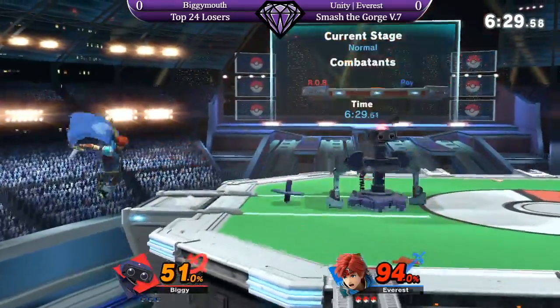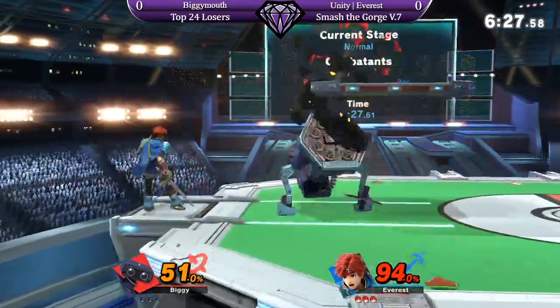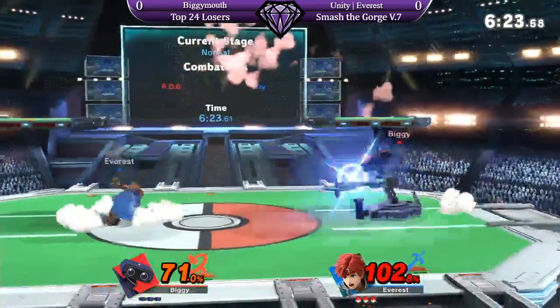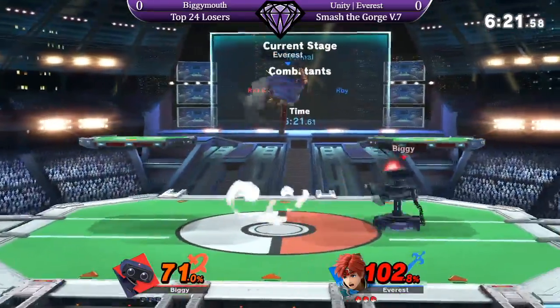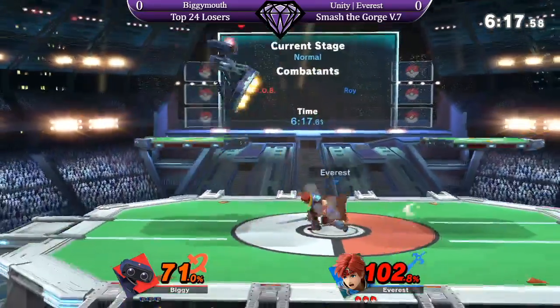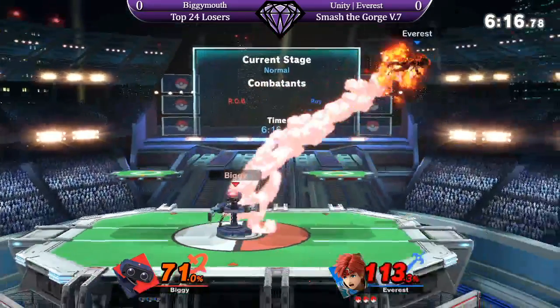Side B right out of hits, taking Everest to the ledge. And this gyro at the ledge covers options for you — you can hard cover ledge jump or roll. So that's what Biggie's looking for when he's got a gyro at the ledge. It'll just cover all those options for you, even if you don't get it. Keep it pretty safe.